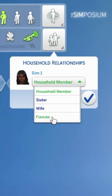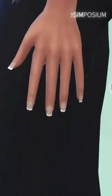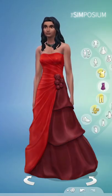We'll start in CAS where we can now set fiancé as a relationship status. EA also added bindis — about time — French tip nails, a toddler swimsuit, and new swatches for a handful of existing items like wedding dresses.